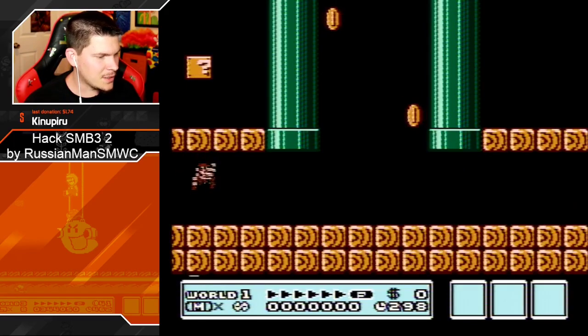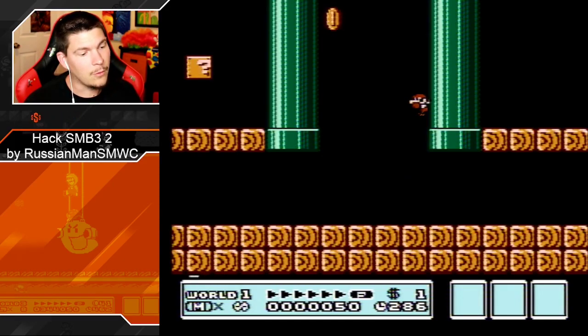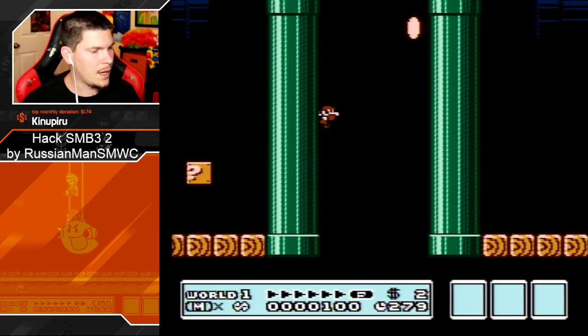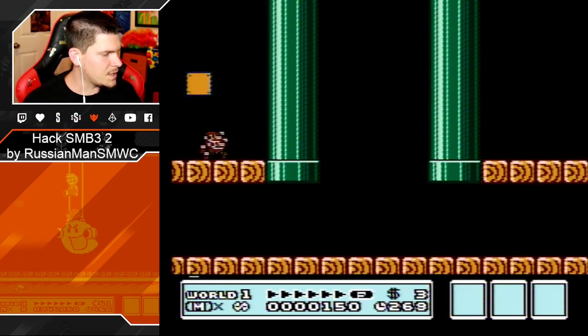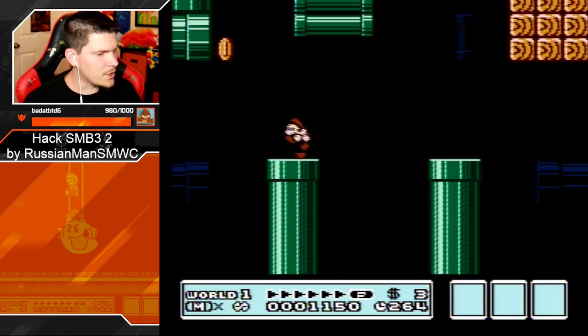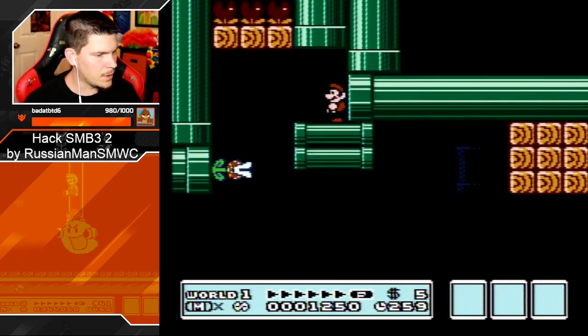We've got a pipe level, so we can jump to get — ooh! Can I stay here forever? Wow, I can. I can just hang here. I can even delay holding the button, that's kind of neat. Let's see what's in here. You can just go straight up too. That's kind of cool.